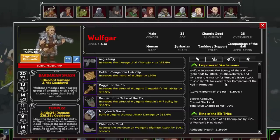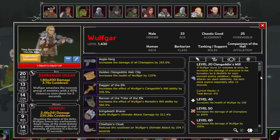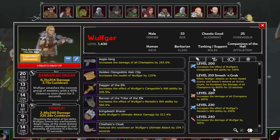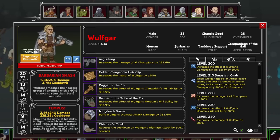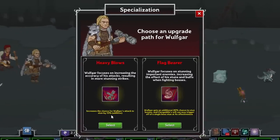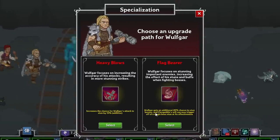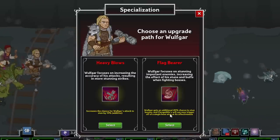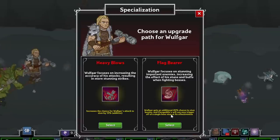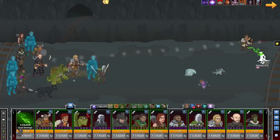And finally, with Smash and Grab, when he lands a hit on an armor-based enemy and doesn't remove an armor chunk, he increases the damage of all champions by 800%. His specializations are a choice between increasing his chance to stun by 10%, or gaining an additional 20% chance to stun bosses and making Clan Geddon's Will trigger off stunning a boss — not just 3 or more enemies — with 4 times effectiveness for stunning a boss. Clearly the second is the breadwinner if you plan on taking on bosses.